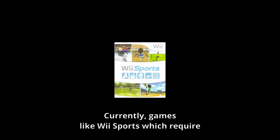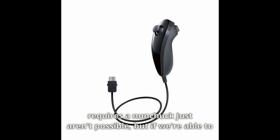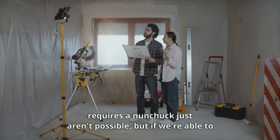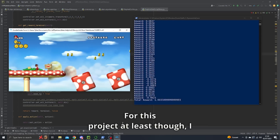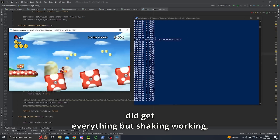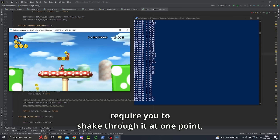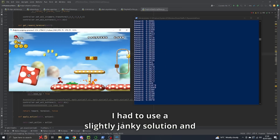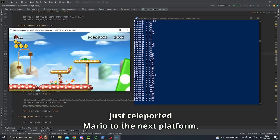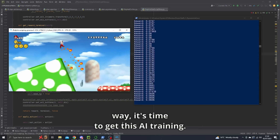Currently, games like Wii Sports which require shaking, or games like Super Mario Galaxy which require a nunchuck just aren't possible, but if we're able to develop these features, I'll be making AIs for loads of different games. For this project at least, I did get everything but shaking working, but since beating this level did actually require you to shake through it at one point, I had to use a slightly janky solution and just teleported Mario to the next platform. With all the coding out the way, it's time to get this AI training.